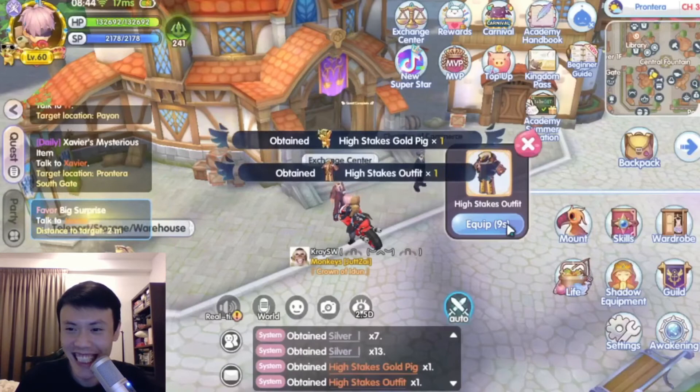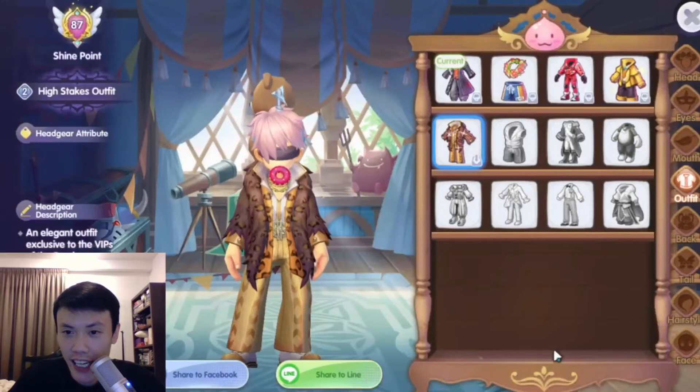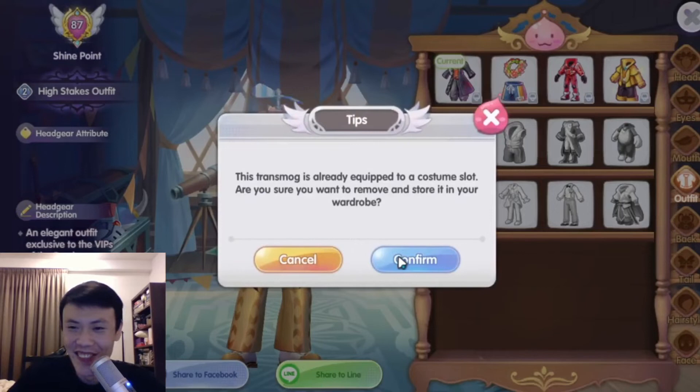I hope you like it. Yes! We'll be able to equip the high stakes outfit — I think it's in the wardrobe. Let's head over there. Yes! There we go. We are gonna transmog it. Awesome!